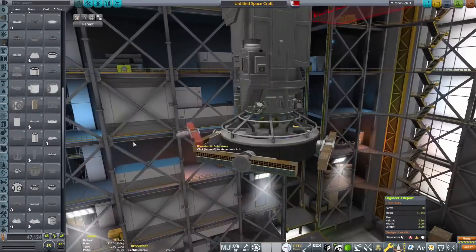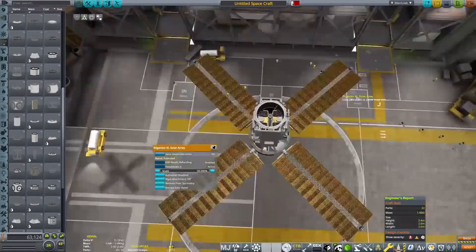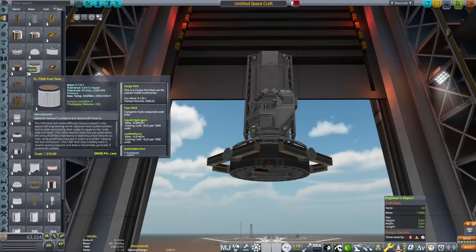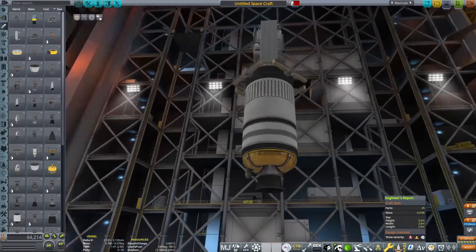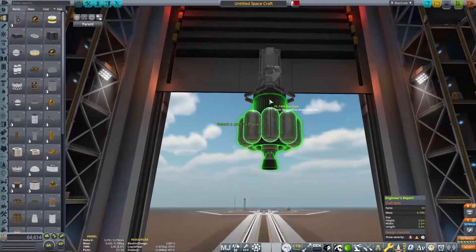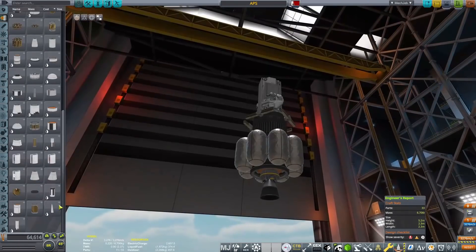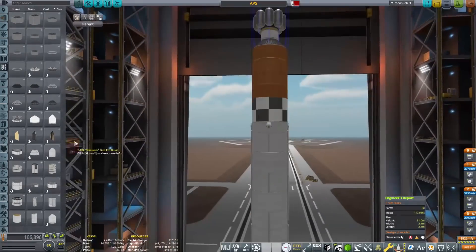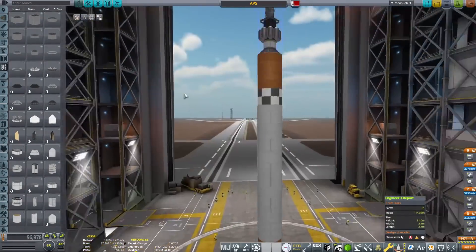I still haven't unlocked Heavy Aerodynamics and I really want that tech node because it means I can create procedural fairings up to 12 meters in diameter, plus larger grid fins - a lot of tech that will really help with bigger launch vehicles and things we're going to send to space. I need about 300 more science to get there.